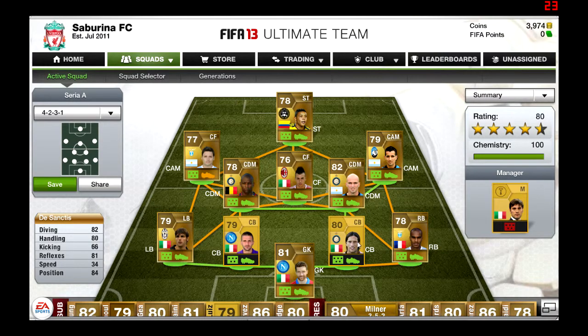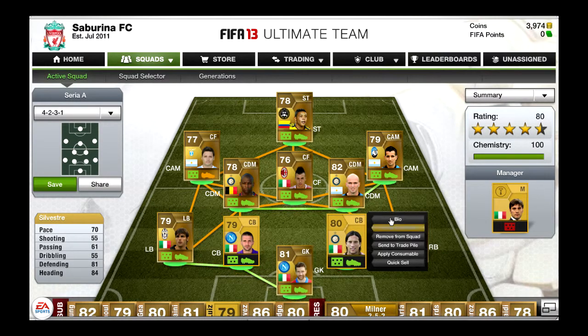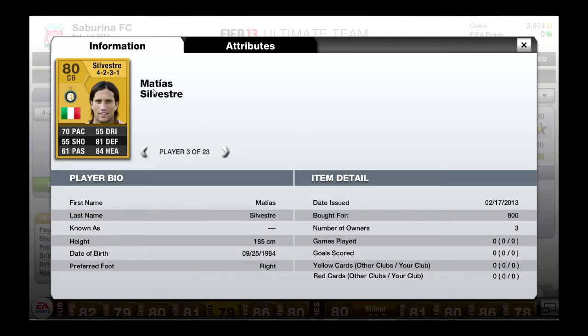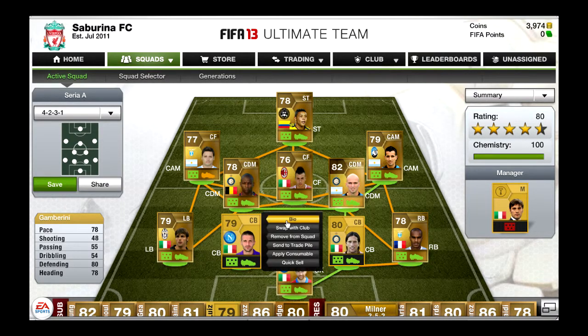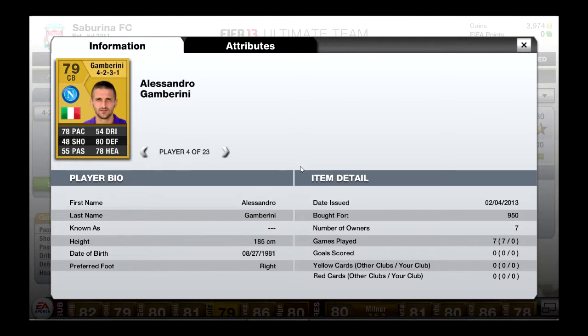Our first centre-back is Silvestre from Inter, 800 coins — 70 pace for a defender, 81 defending and 84 heading. For 800 coins you can't go wrong with this guy. Our other centre-back is going to be an overpowered Gamberini from Napoli, 950 coins — 78 pace for a defender, that's amazing, 80 defending and 78 heading, those are his main stats.